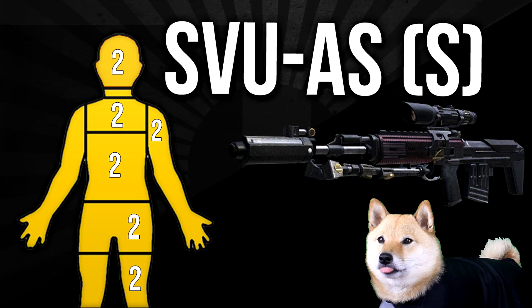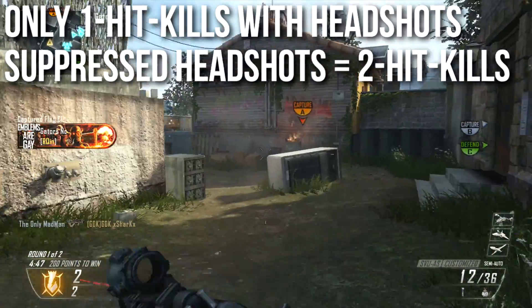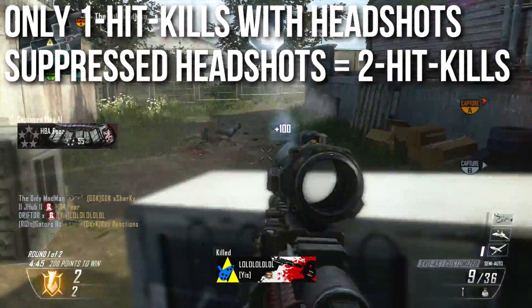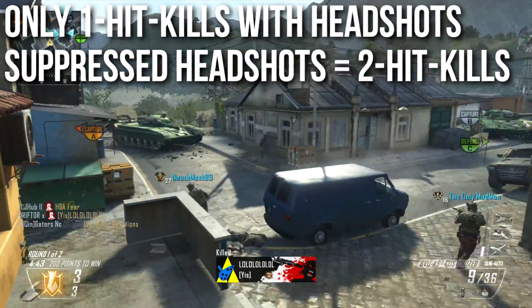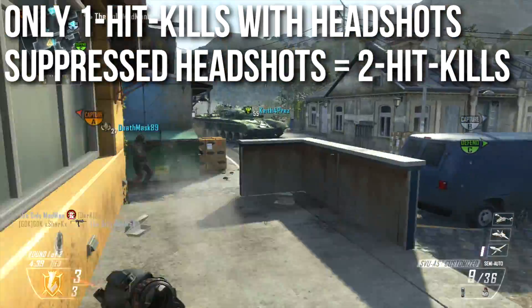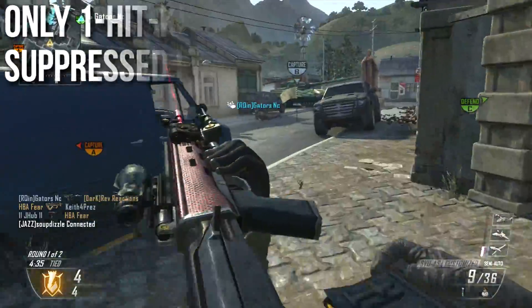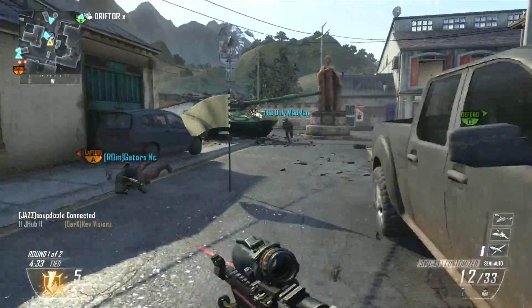If you put a suppressor on this weapon it changes the shots-to-kill regions again — it takes two shots to kill even with a headshot. Everything else remains basically the same; it doesn't change the raw damage, just the body multipliers. The key takeaway is that you will only get one-shot kills with headshots. With a suppressor equipped, it will require two shots to the head to kill somebody.